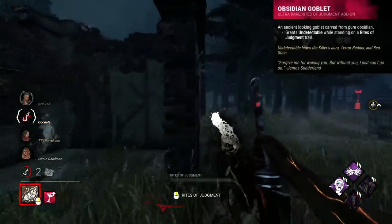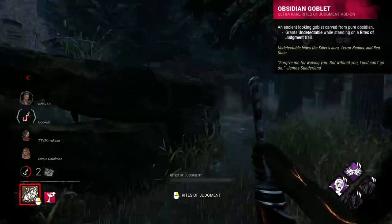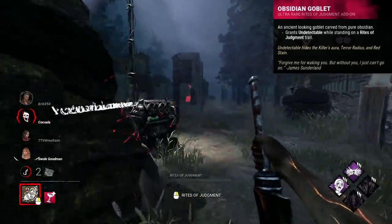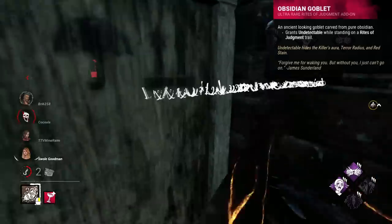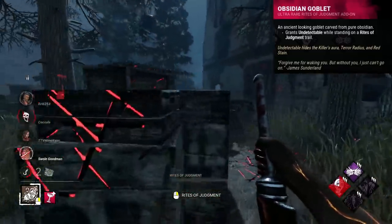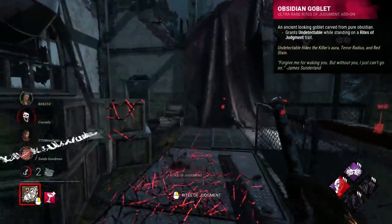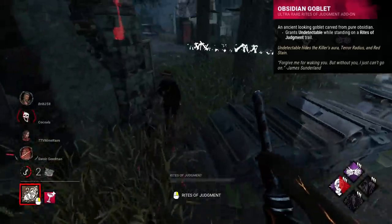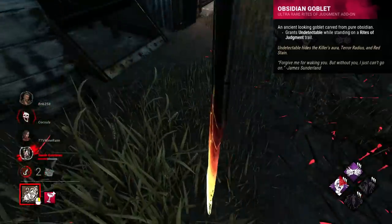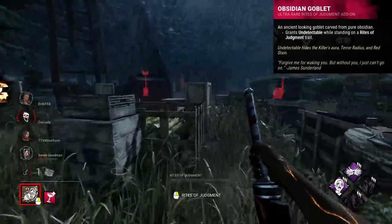Obsidian Goblet is probably one of the strangest add-ons in the game. It's a Pyramid Head add-on that will make you undetectable when you walk on top of your trails. This is a very unique effect, but one that is undeniably average — truly the most average thing maybe ever. It has a unique purpose and merges well with his kit, but the issue is that trails aren't permanent, and in order to walk on them you have to place them, which in itself can be a challenge. On some maps, particularly indoor maps with lots of corners, it can allow for many sneak attacks. The kicker is that it's an iridescent add-on, which is ridiculous. Really great idea, very unique, but really exceedingly average.